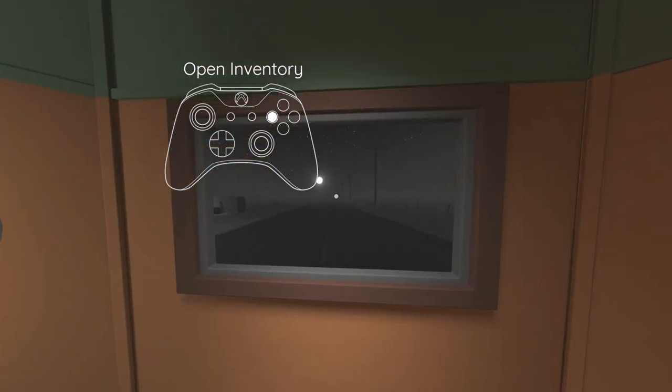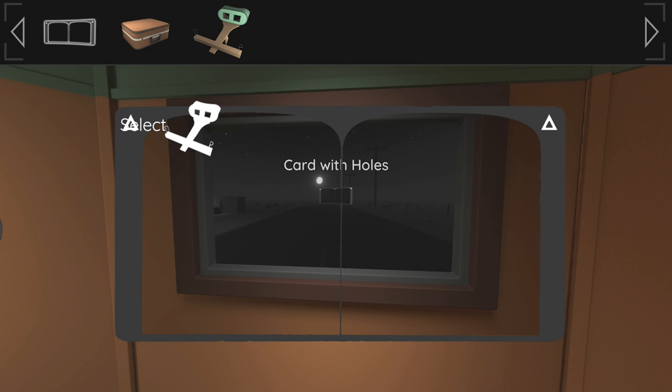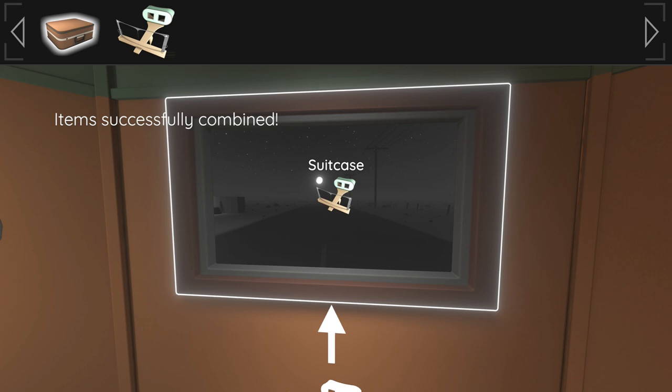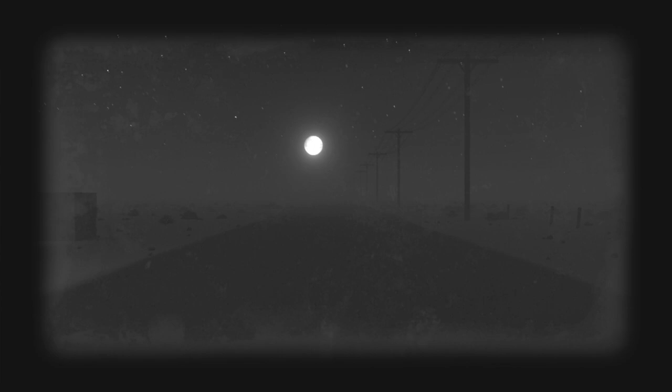Head through here, then press X to open up your inventory and press A on the little card thing, and combine that with the viewer by pressing A on it. Then press A on the viewer, press X to close your inventory, and use the viewer on this little picture right here. Now we're going to be done with this area, and you should also unlock an achievement.